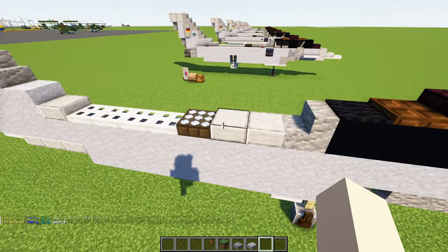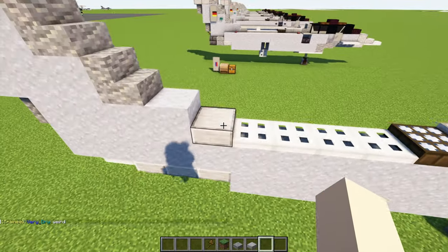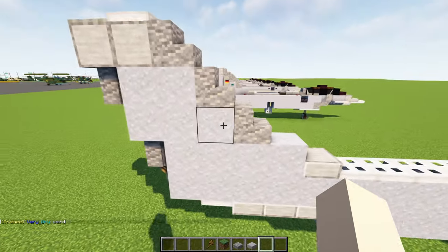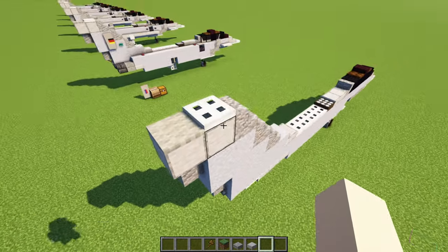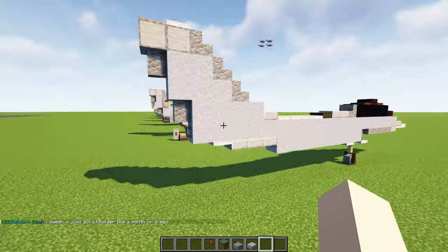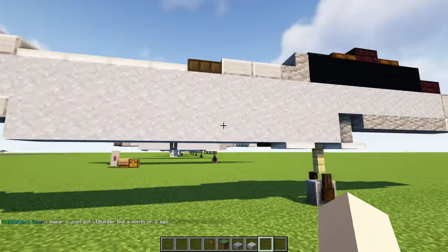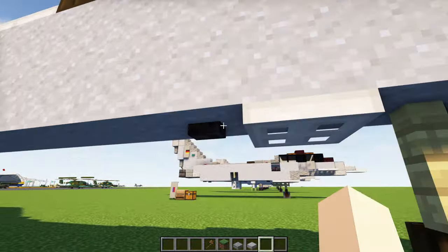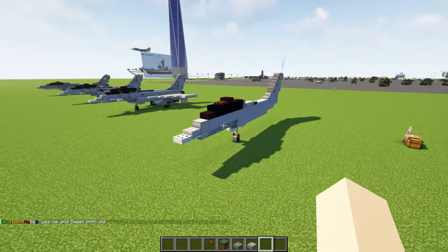Add andesite stairs, two slabs, a daylight detector, four iron trap doors, a slab, and clay four blocks long — then we'll make the tail look like this. Don't forget the lever down below. On top, there's going to be an iron trap door and light gray carpet. Then on the bottom, an iron trap door and three slabs. Clay all the way across, and don't forget to add the blackstone button right there. That's pretty much it for the fuselage.